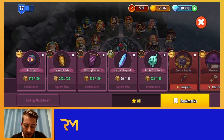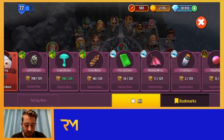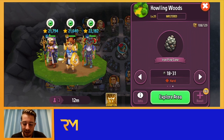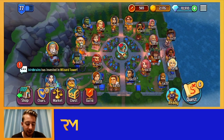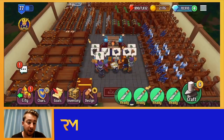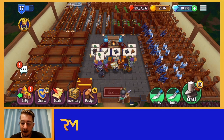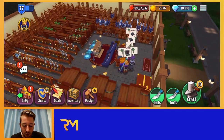Loot Frenzy gives 25% more components from quests. So if a quest normally returns 18 to 31 components, during this event it might say 30 to 50. Getting components more easily is really nice, and it also makes components on the market quite a bit cheaper since everyone benefits from the boost at the same time.